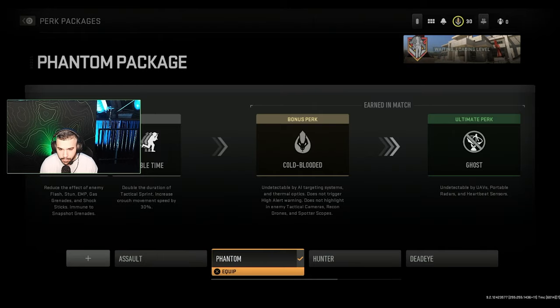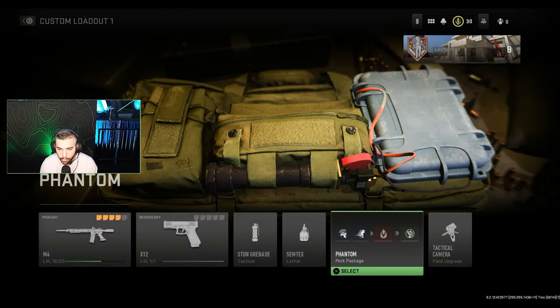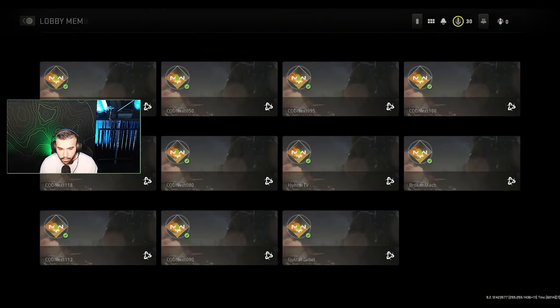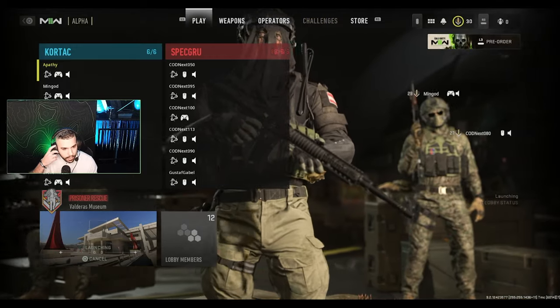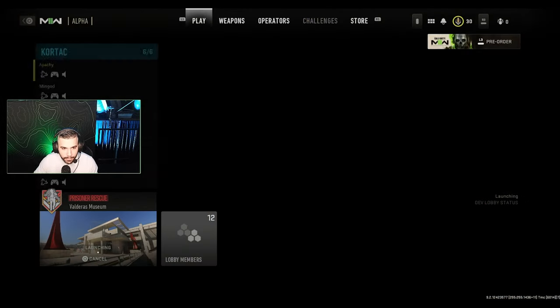Battle Heart and Double Time — I like these perks. You can create your own perks as well. Oh, we got Prisoner Rescue. It says minis in my game.